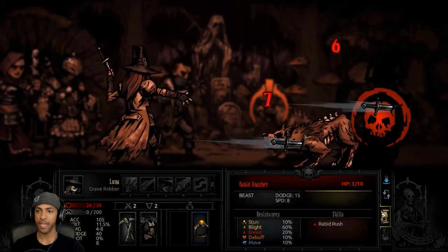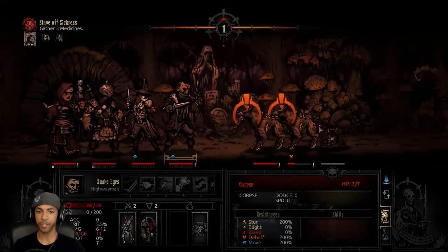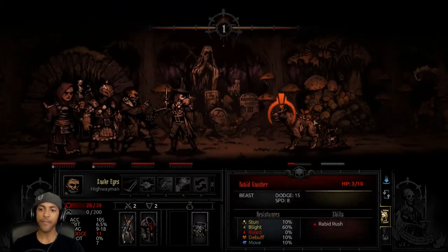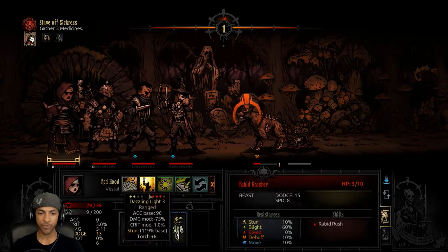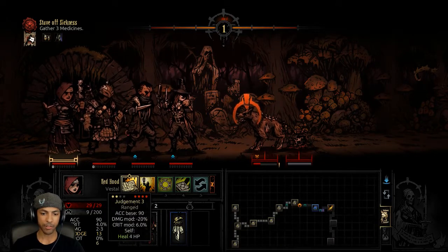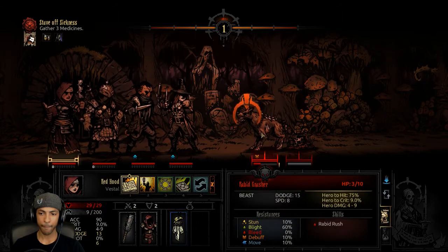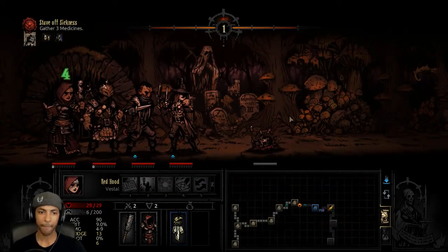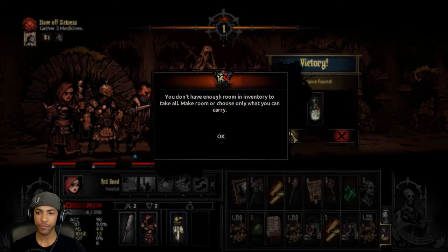Flashing daggers — excellent. We get a little softening up on this one and kill rank three. Point Blank Shot to finish off one, and then whoever goes next can possibly kill this rabid dog. Judgment — nice! That was beautiful. Oh look, another holy water.